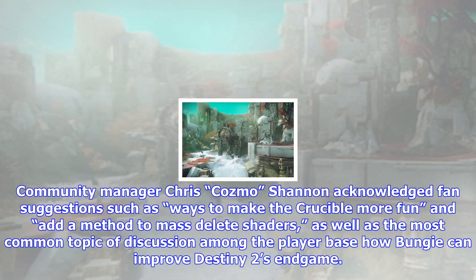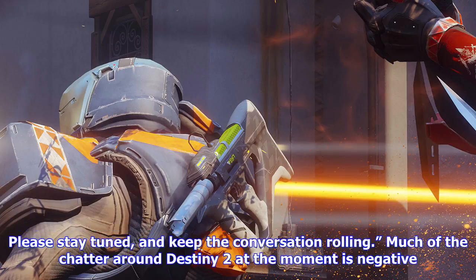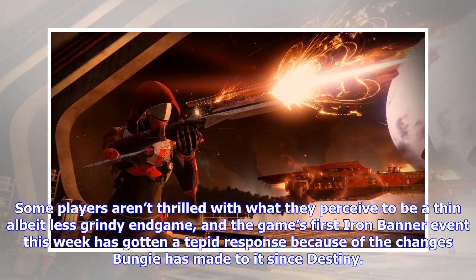Bungie said today that it is aware of, and collecting, all the feedback that Destiny 2 players have been offering so far in the five weeks since the game's launch. Community manager Chris Shannon acknowledged fan suggestions such as ways to make the Crucible more fun and add a method to mass delete shaders, as well as the most common topic of discussion among the player base — how Bungie can improve Destiny 2's endgame. We are listening, but need time to digest everything and draw up the best plans for the future, said Shannon. We will have more to say on this soon. Please stay tuned, and keep the conversation rolling.